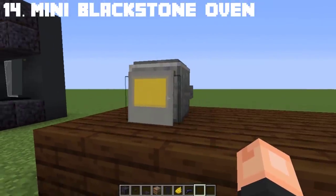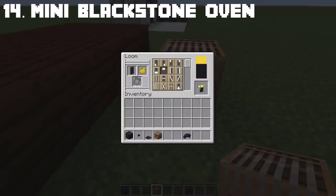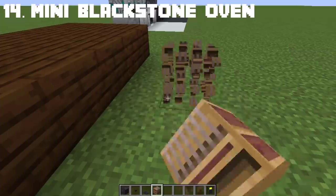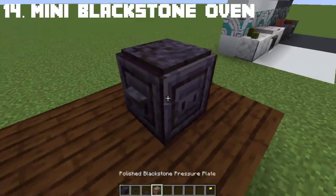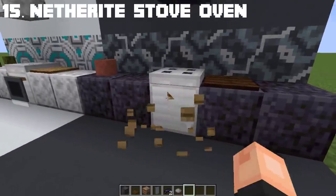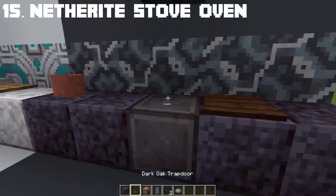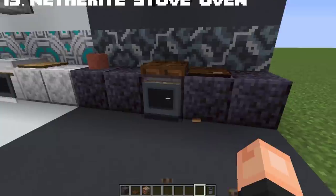Let's make a mini oven in Minecraft made out of blackstone. It's actually very easy to make — you just need a chiseled blackstone and banners as the mini oven door. Just like that, you now have a mini blackstone oven. If you don't want a white stove, replace the iron block with netherite and add a dark oak trapdoor on top. The banners are similar but the color underneath is different, and there we have a black stove.